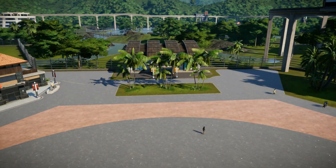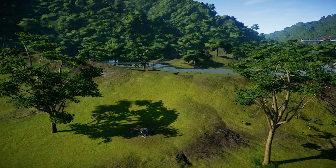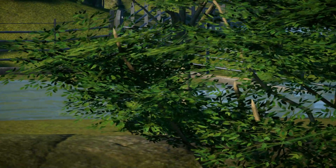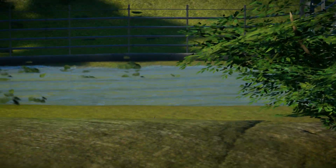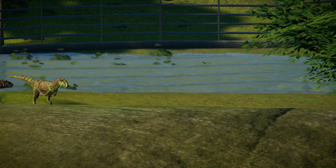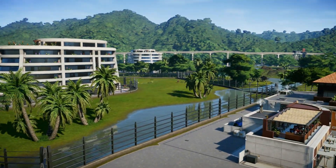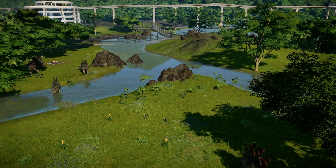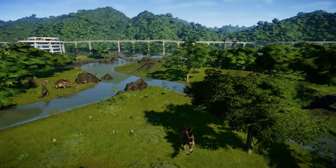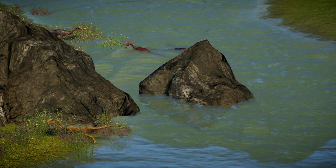This is the first hexagon as a guest area. We have two viewable exhibits: this one is Metriacanthosaurus and Herrera — you can just see them over there through the trees. This one they can't really see from here. And we have this exhibit with Stegosaurus and Proceratosaurus — there are actually a lot of them, a colorful bunch.